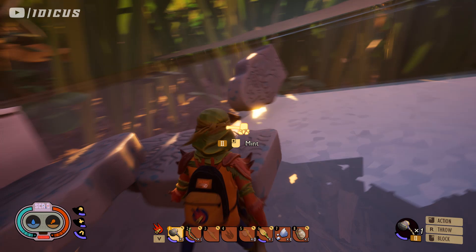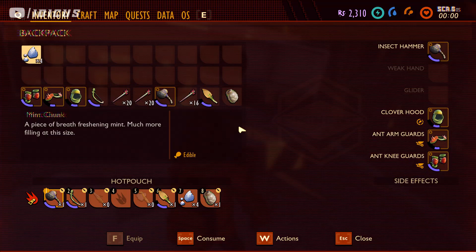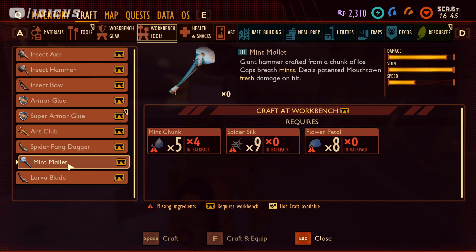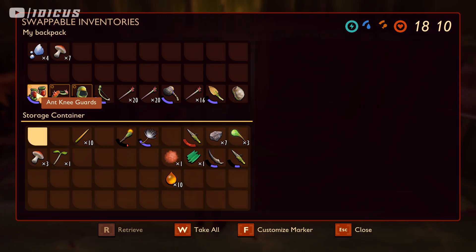You can collect all the mint pieces, but if you're doing the duplication glitch, you only need two. Leave the rest for the future because these do not respawn — if you collect them all and use them up, you will not get any ever again. I recommend just grabbing two pieces and getting out of there.